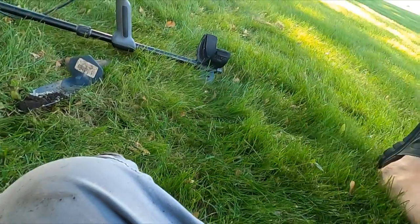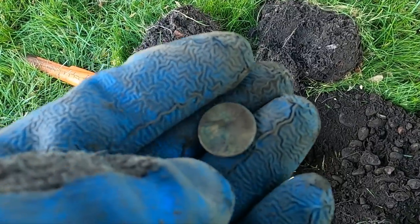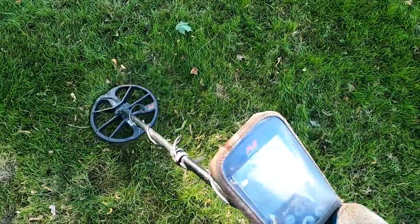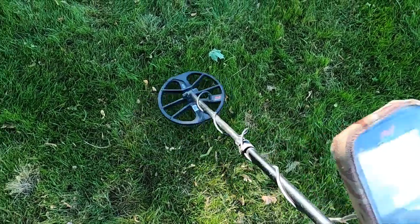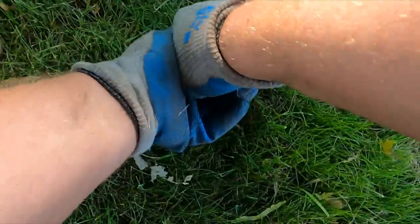All right, see what else we can get. I dug way down underneath this root and got a 1920 wheaty. Just can't get the silver, man. All right, let's keep going. Got ourselves a deep squeaker here — let's try a live dig. Eventually there's going to be a piece of silver. This will at least be like a wheat penny.